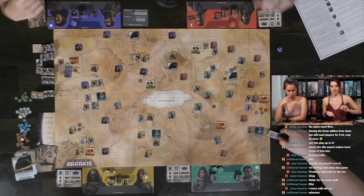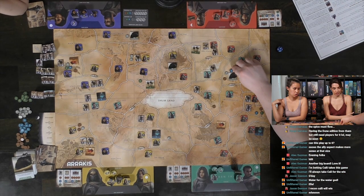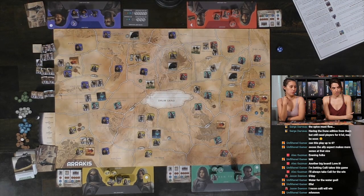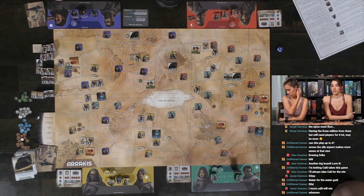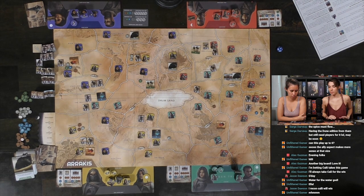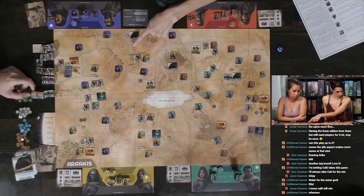We go to the development phase and Max starts. He can develop one of the sieges because he has one of each resource. Max is now one out of three towards winning. Caleb, would you like to develop anything? He doesn't have enough resources for much and decides to save it.